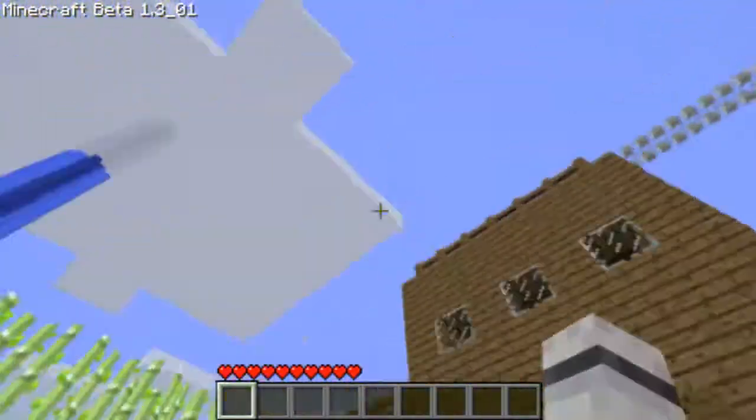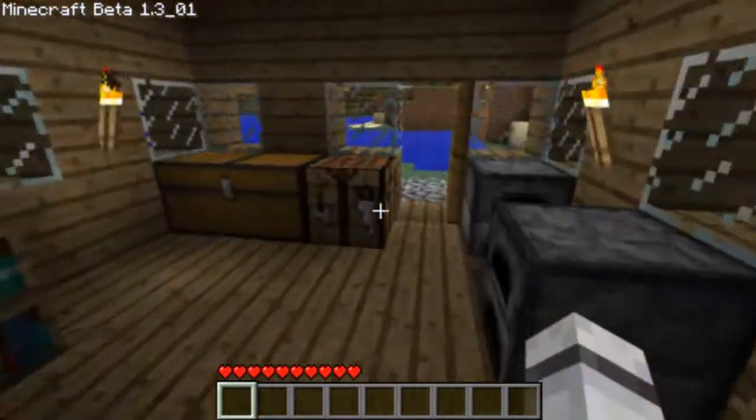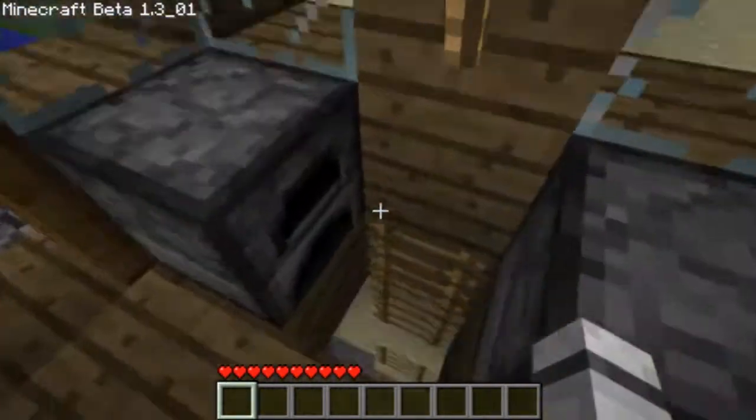And it even has what was supposed to be a sort of a disco ball, but yeah, pretty cool. So this is our first house, pretty standard — chest, couple of furnaces, ladder up, ladder down.